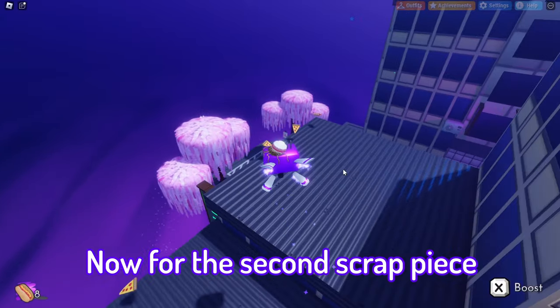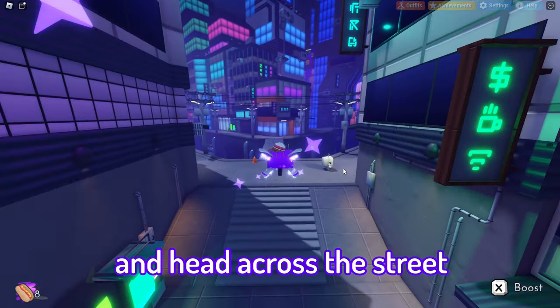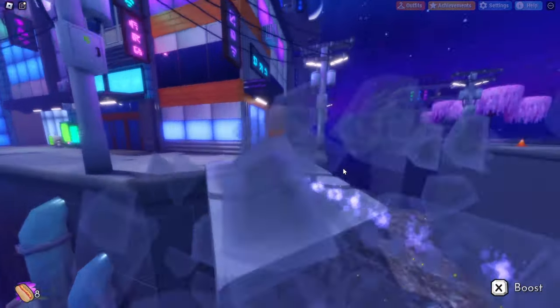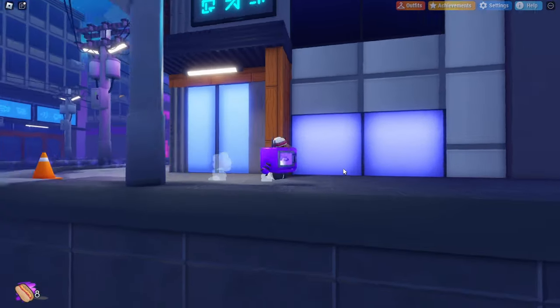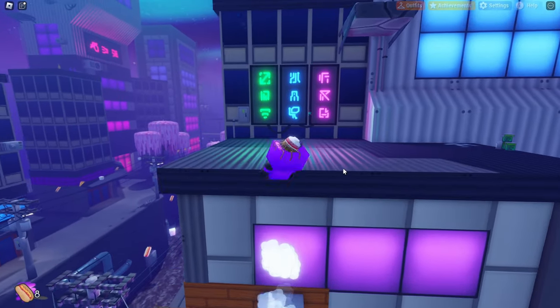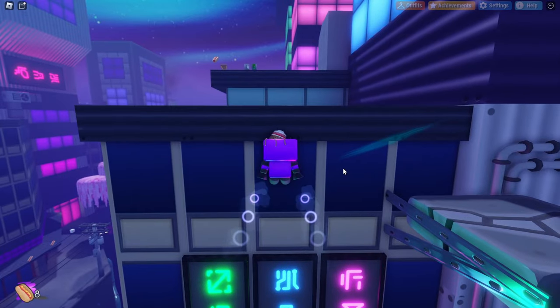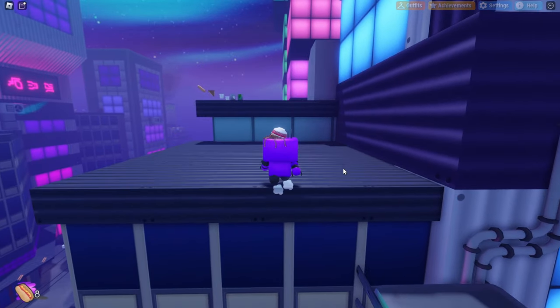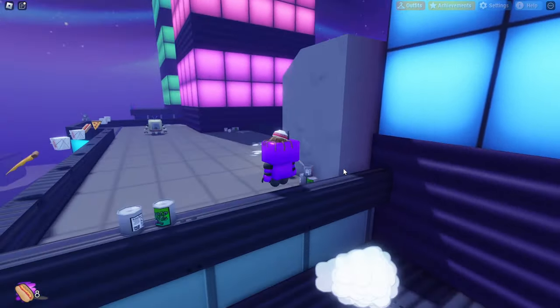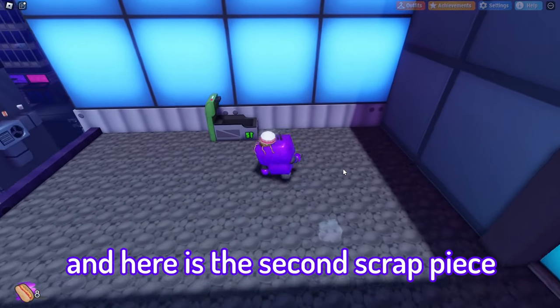Now for the second scrap piece, come back down to Wave Bot and head across the street. Climb up this building. Then jump right down off this ledge, and here is the second scrap piece.